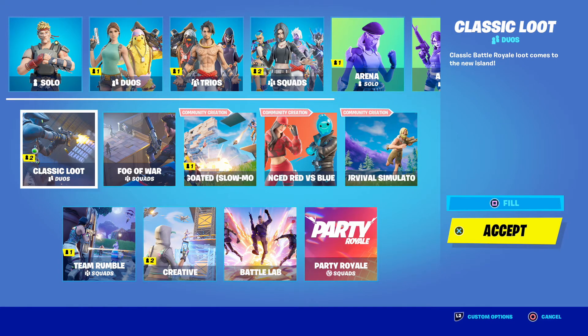Classic Loot Duos is here. Fog of War Squads. Go to Slow Mode enabled. Community Creation. Advanced Red vs. Blue. And Survival Simulator. And Team Rumble is here as well.